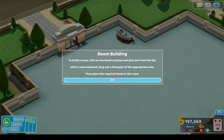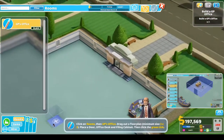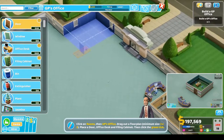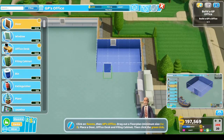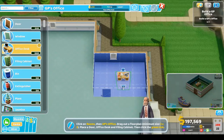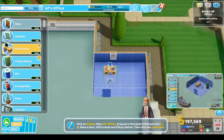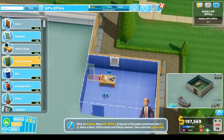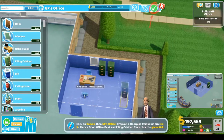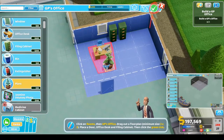Awesome, we're gonna build a room now — let's put the GP's office right there. Put the door right there. The computer faces the way where the doctor would be. We can't put them there, so let's just add a couple of filing cabinets to get the prestige up a little bit.